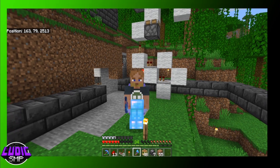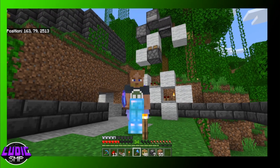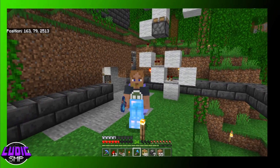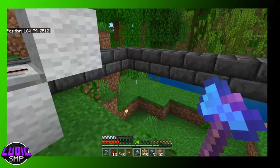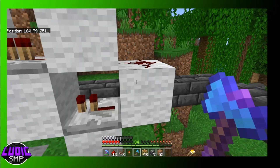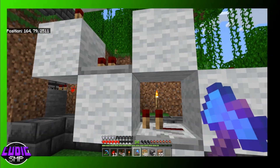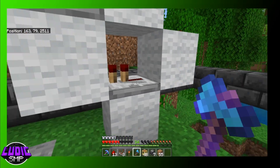We're going to be making a lectern shop style storage. Behind me is one slice of that lectern shop. It's pretty simple — this is the redstone coder in this part right here. A lectern sends a signal down and it'll send a signal down this line, which will either turn these on or off.